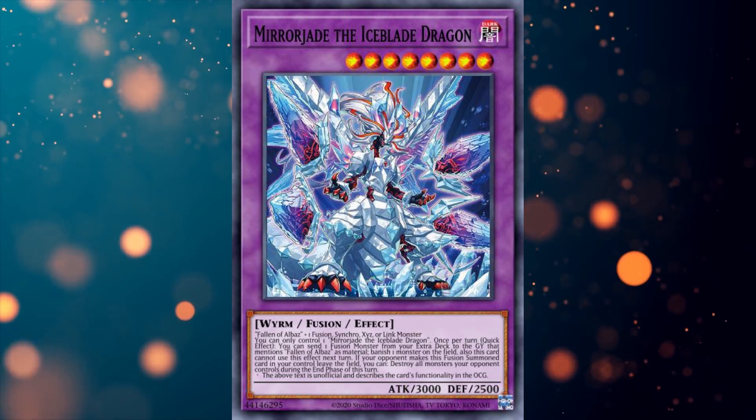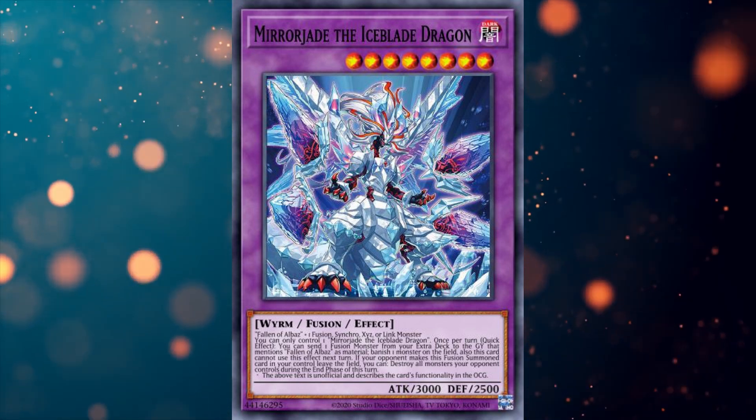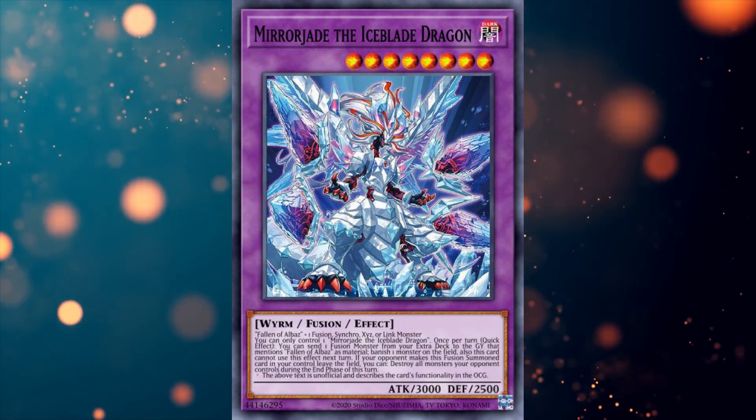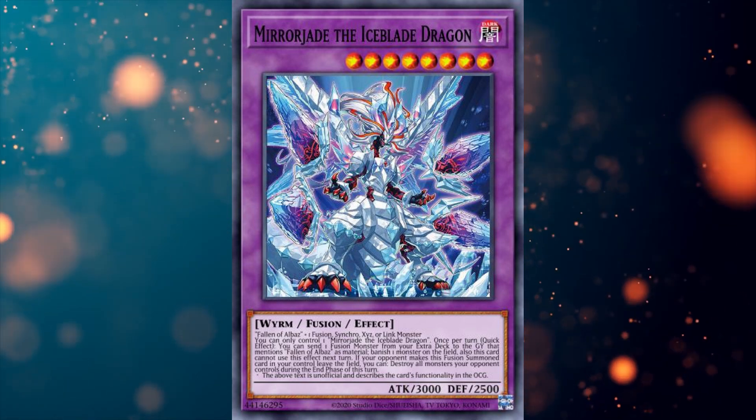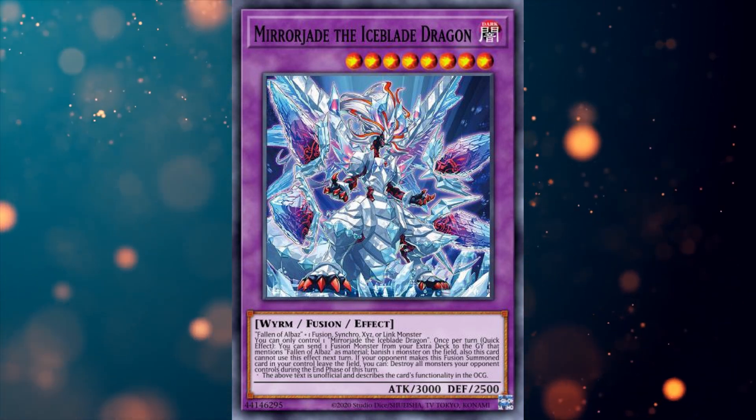A quick example would be Mirjad the Iceblade Dragon. Upon summoning Fallen of Albaaz, you can absorb a fusion, synchro, XYZ or link monster your opponent controls to bring out this bad boy. But more on these fusion monsters a little later.